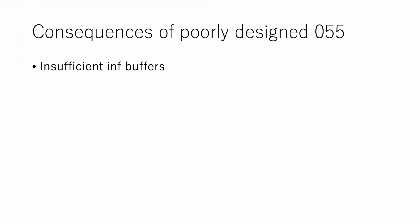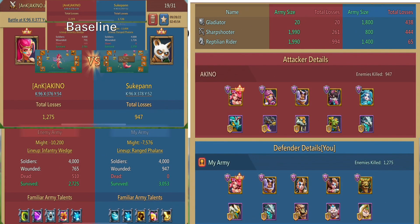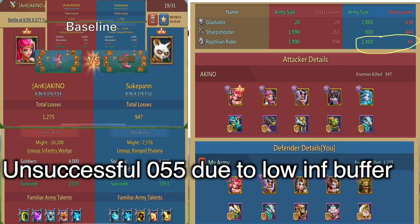This is the report of a failed 055 due to insufficient inf buffers. The inf buffers used was 20 here, which is equivalent to 20 to 25k tier 4 inf. The result is completely different because my cav is almost intact. So with insufficient inf buffers, 055 cannot access cav in 424 — and this is the kind of report you've probably seen most often.